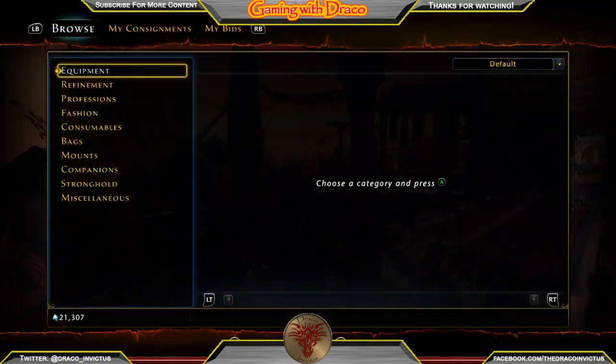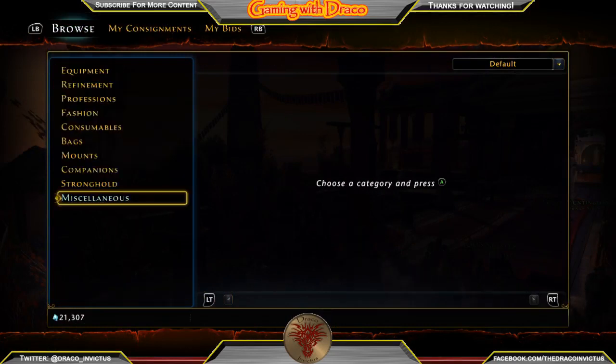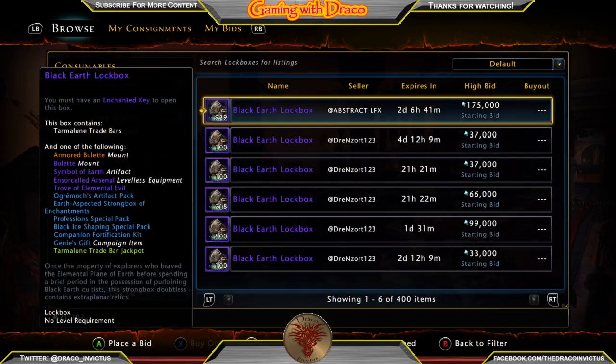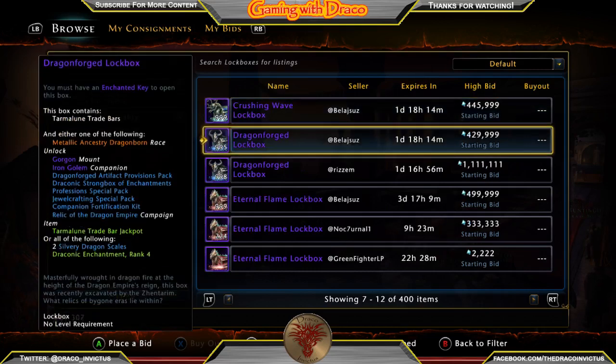There are a lot of different lockboxes out there, not just the ones that you pick up. They are listed under consumers. So if you don't like what's in the one you have, you could get the Black Earth lockbox, the Crushing Wave lockbox, or the Dragonforged lockbox. In the Dragonforged lockbox you can get a Metallic Ancestry Dragonborn — you can actually get the Dragonborn race — or a Gorgon or an Iron Golem as a companion, or a Dragonforged Artifact Provisions pack.